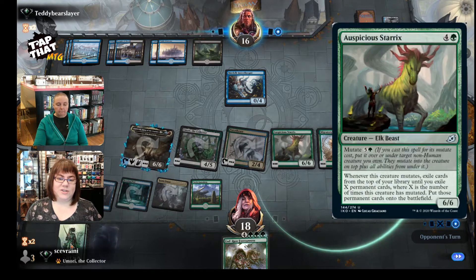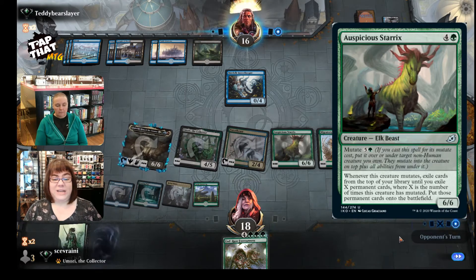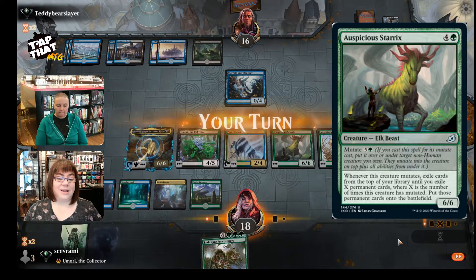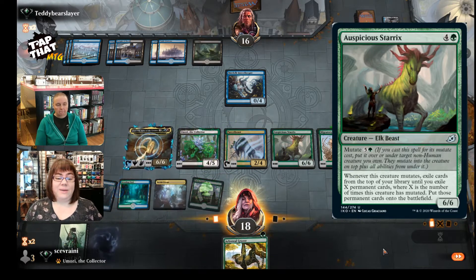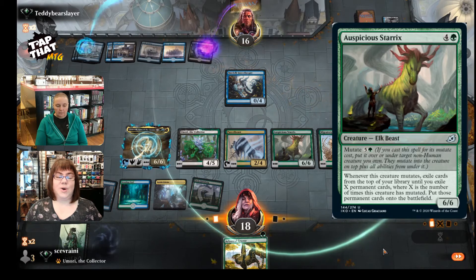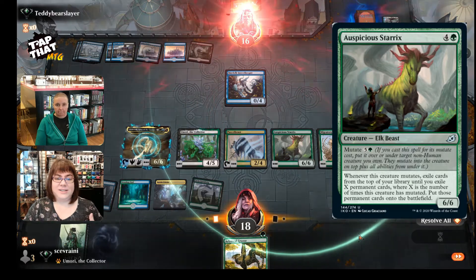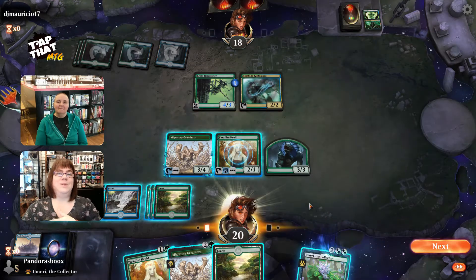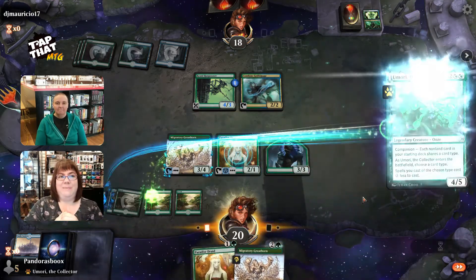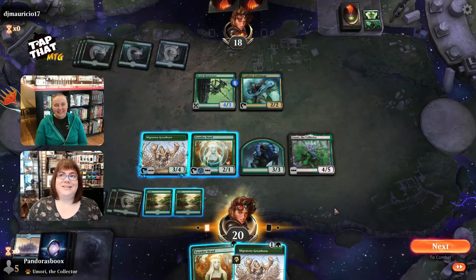Auspatious Strix does kind of the same thing. It's another 6/6 with a mutate cost of six. Whenever this creature mutates, exile X permanent cards where X is the number of times this creature has mutated, and then put those permanents including land onto the battlefield. So you get land from that — nice mana ramp — and you get creatures onto the battlefield. It can kick you in the butt because sometimes you get things onto the battlefield without being able to mutate them, but you shouldn't complain about getting a 6/6 on the battlefield for free.